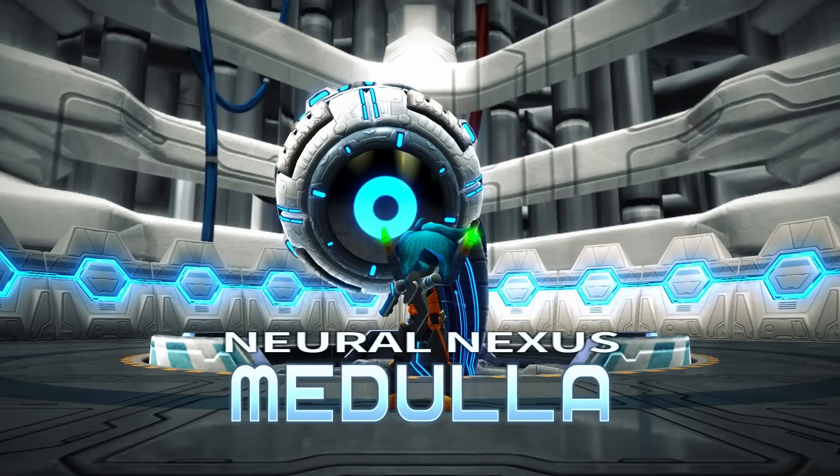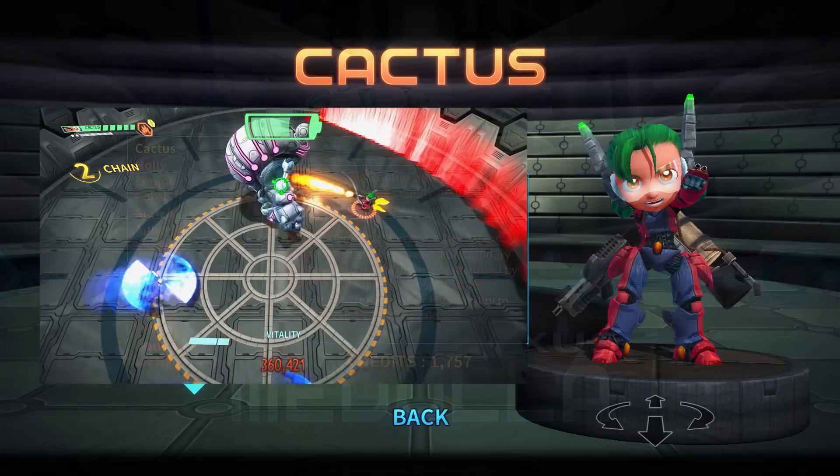Before we get into the Medulla fight, we're going to go over all the android characters and their attacks so you can understand how each one is going to behave during these fights. There are about nine of them during this battle, and some are better suited to certain phases than others, while others are very difficult to use because of the way their weapons are designed.